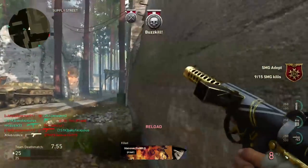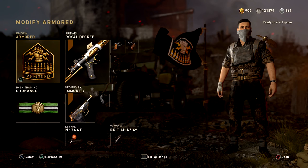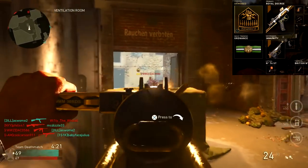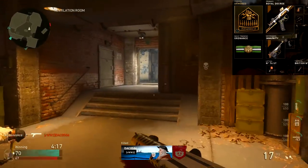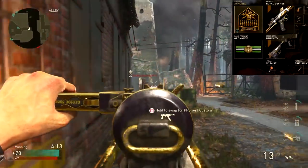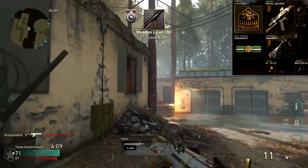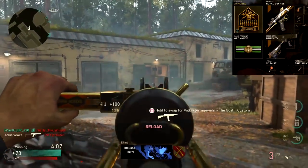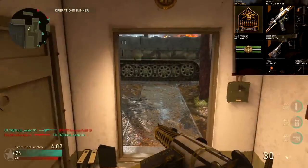Moving on to a couple of example classes. First up, my aggressive, more objective-oriented class: Armor Division with Quick Draw, Grip, and Rapid Fire. Basic training is Ordnance so we can put those streaks up a little bit faster. Secondary is the 9 Mil SAP with Extended Mags, lethal is a sticky grenade, and tactical is a concussion grenade. I really like this class for being aggressive and throwing up recon planes and lower streaks more often — it's excellent help to your team in objective game modes like Domination.